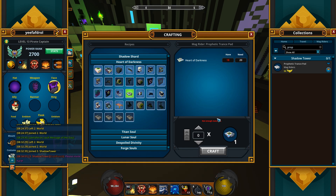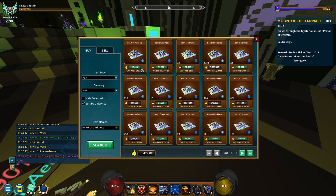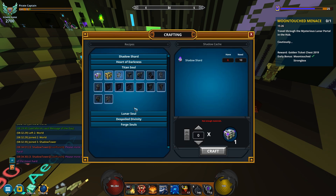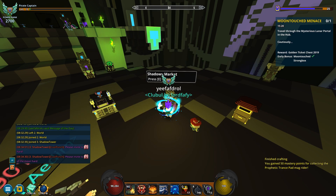Let's now go visit the shadowy market, see if I can use those hearts of darkness for anything. I think I found something which I don't have — that's the prophetic trans pad. It's gonna get me 50 mastery points, but I'm lacking 2 more hearts of darkness. I'm gonna quickly fix that by looking up heart of darkness. Wouldn't hurt buying some more for the cheapest price in the market. Let me go to heart of darkness, click this, craft. And this is gonna be 50 more mastery points for me — not bad.